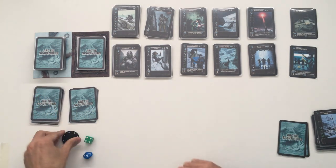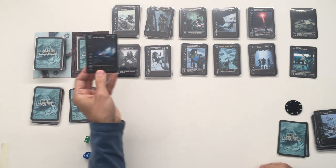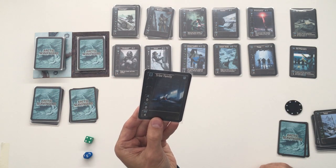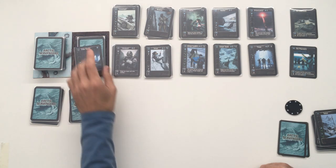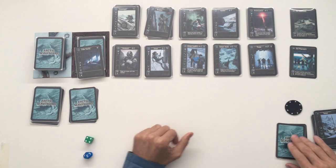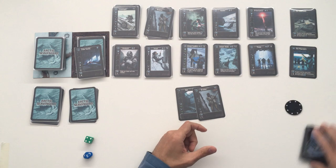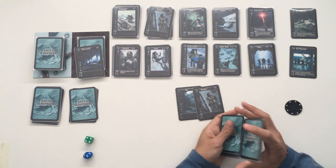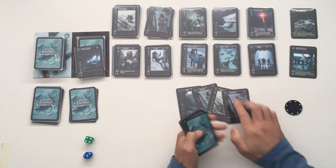That was kind of a crap turn for us, but at least we hired somebody. Now I am the first player, so I get to peek at the contested resource. It's one of those tribe families — four points at the end of the game. Let's put that face up to remind myself what I'm playing for.